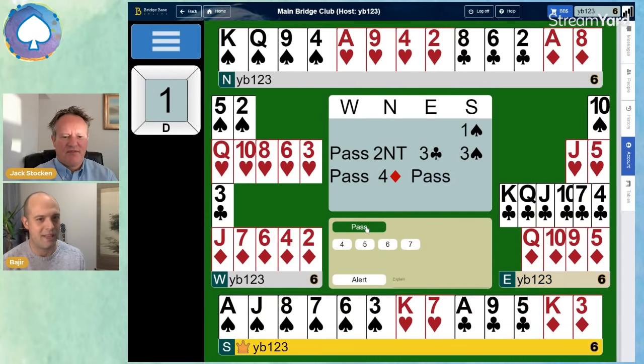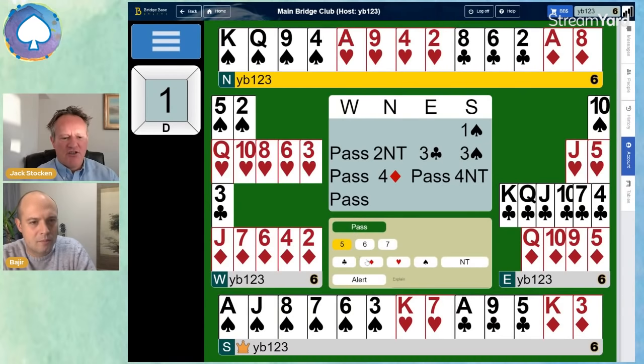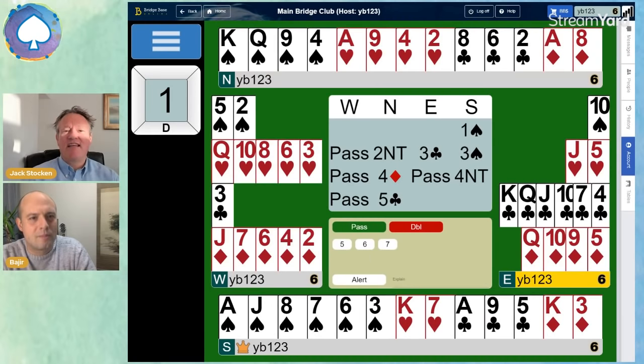South is really happy to learn about that ace of diamonds and brings out four no trumps. Today we're playing the more advanced version of Blackwood — it's called Roman Keycard Blackwood. You can find out about the king of trumps; there are five key cards, and the fifth ace is the king of trumps — here, that is the king of spades. The response five clubs here shows nought or three of the five key cards. The two aces are key cards, and so is the king of spades. It's a very useful convention, but not an easy one.